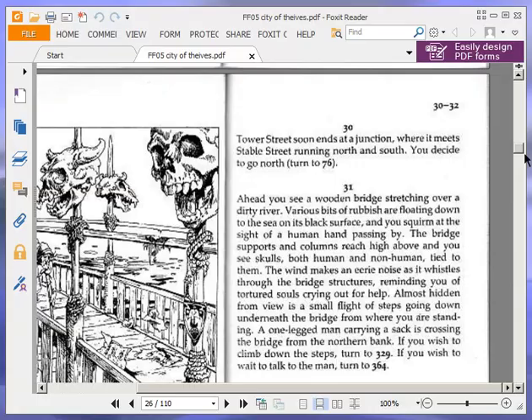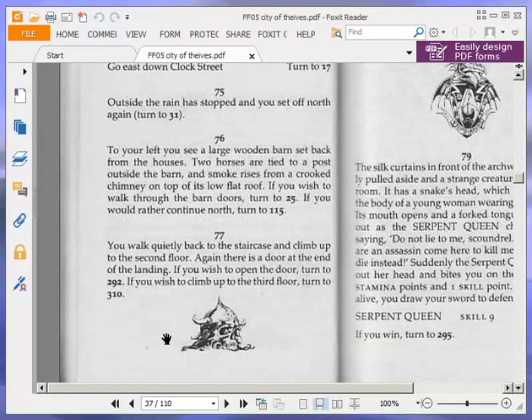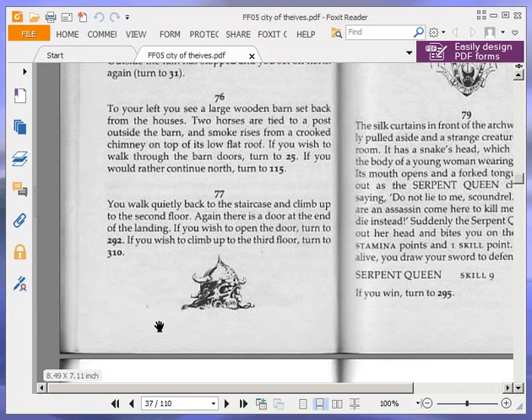To your left you see a large wooden barn set back from the houses. Two horses are tied to a post outside the barn and smoke rises from a crooked chimney on top of its low flat roof. If you wish to walk through the barn doors, turn to 25. If you would rather continue north, turn to 115.